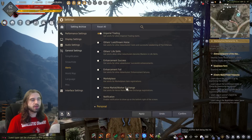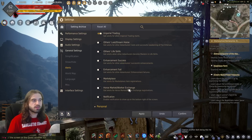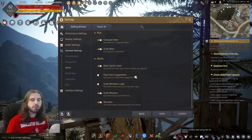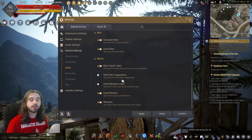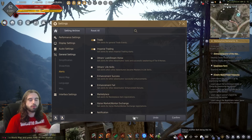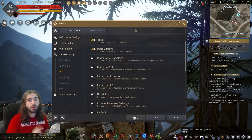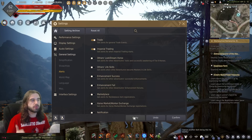Marketplace and horse market work exchange can be useful if you're looking for certain items off the marketplace, or if you're looking for a specific tier horse or a specific worker in a specific city, but otherwise you're going to want to turn those off too because they pop up a lot and they're pretty annoying. The only other one I'd recommend turning off — and is the main reason I'll probably never get sponsored by Black Desert — is the pearl item suggestions. You don't need to be spammed every time you're playing about things you could buy in the game store. Hit apply and that will get rid of all of those, and after you're done playing through whatever was in queue, it will stop popping up on your screen.